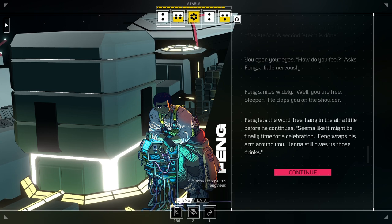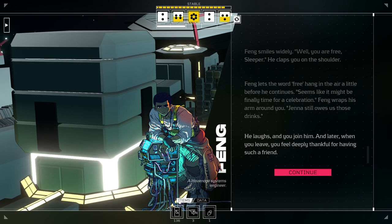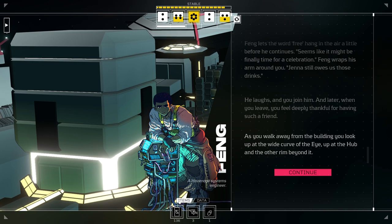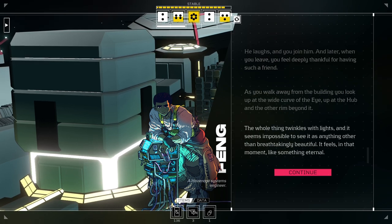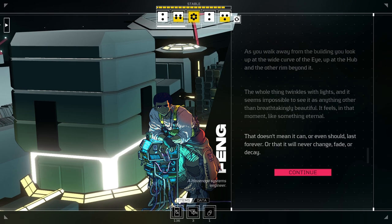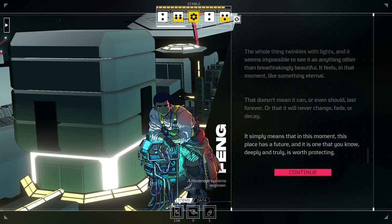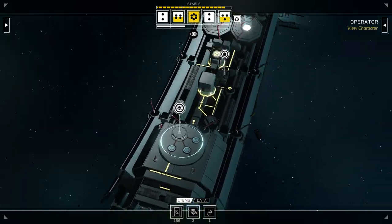He claps you on the shoulder. Fang lets the word 'free' hang in the air a little before continuing: 'Seems like it might be finally time for a celebration — Jenna still owes us those drinks.' He laughs and you join him. Later when you leave, you feel deeply thankful for having such a friend. As you walk away from the building, you look up at the wide curve of the Eye, up at the hub and the other rim beyond it. The whole thing twinkles with lights, and it seems impossible to see it as anything other than breathtakingly beautiful. It feels, in that moment, like something eternal. That doesn't mean it can or even should last forever, or that it will never change, fade, or decay. It simply means that in this moment, this place is a future — and it is one that you know, deeply and truly, is worth protecting. Wow, that's beautiful. Our tracker is gone — we're free! We did it, I'm very proud of us.